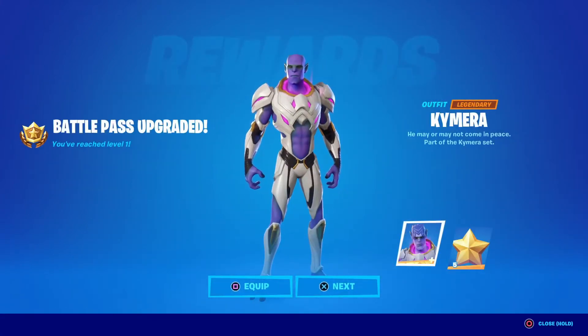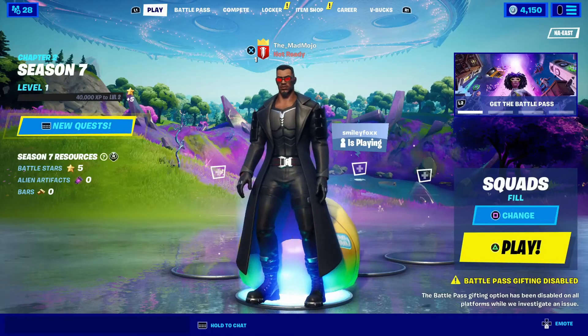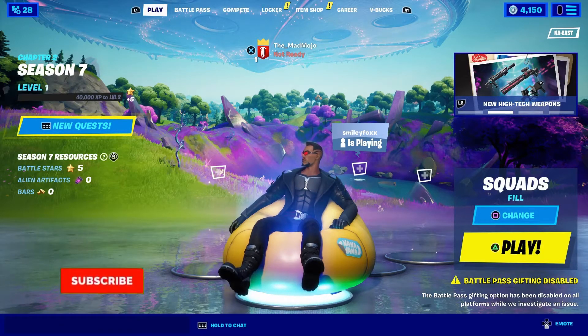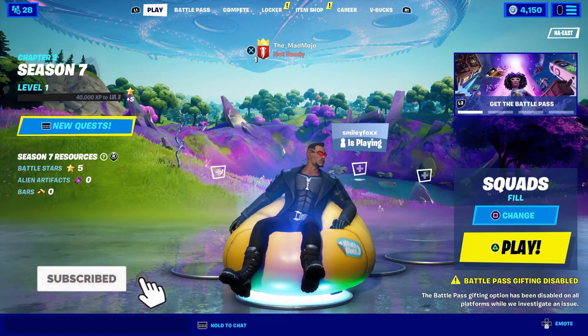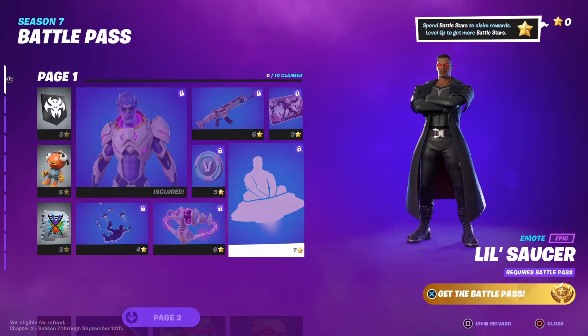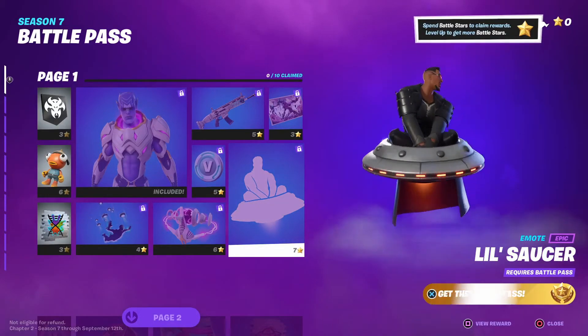There you have it — you've got the battle pass for Season 7 in Chapter 2. All you gotta do is sit back, relax, and get those dubs. If this helped you out, make sure you subscribe to the channel if you haven't already, leave a like, and share with friends if they're having issues unlocking it. As always, game on.